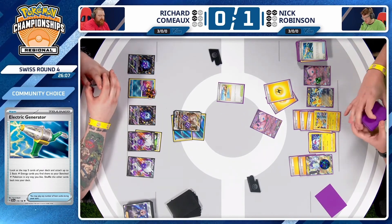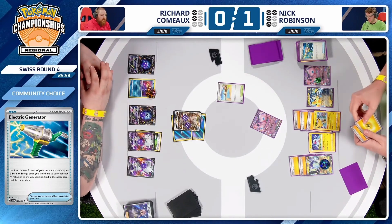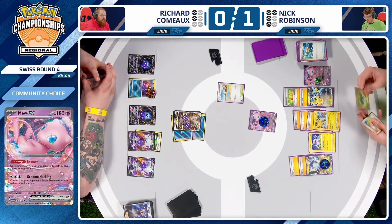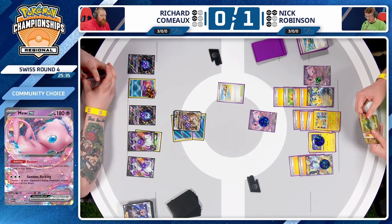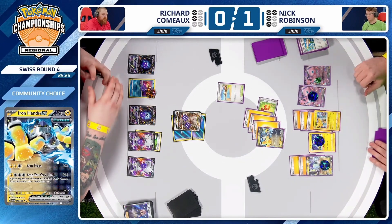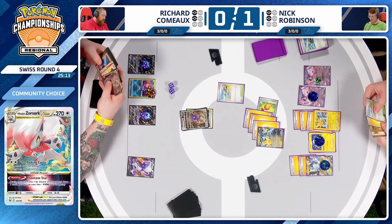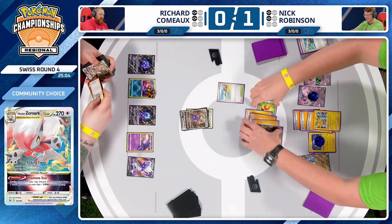Iron Hands has that less-used first attack, Arm Thrust, for 160. Is there any route to Boss's Orders on one of the Mews to take a knockout and limit Restart power? Nick could Super Rod back the Raichu as well. If Richard could attack with the new Zoroark V-Star, that would be really good. Draw for turn from Nick — another Peony. If Nick had something like Iono, he could Iono plus take a knockout and leave Richard with just two cards. But Nick doesn't have that. Richard ties the series — we're going to a Game 3.